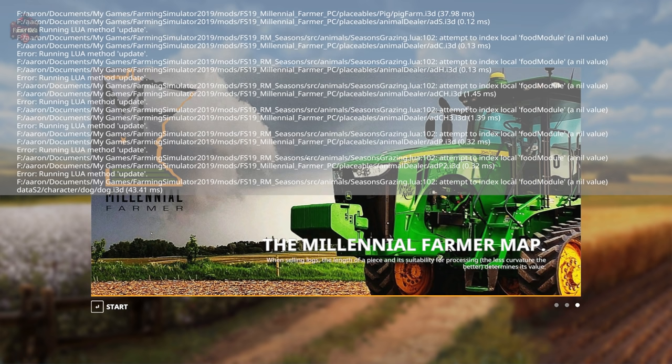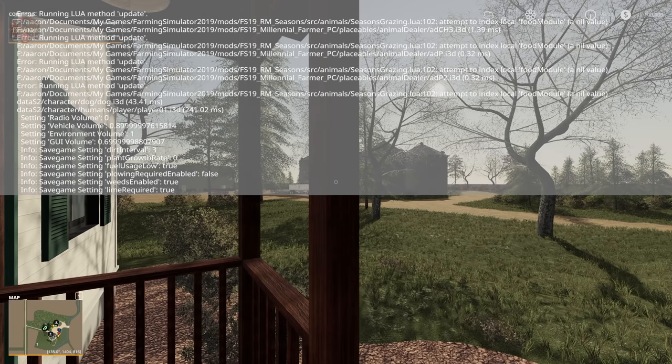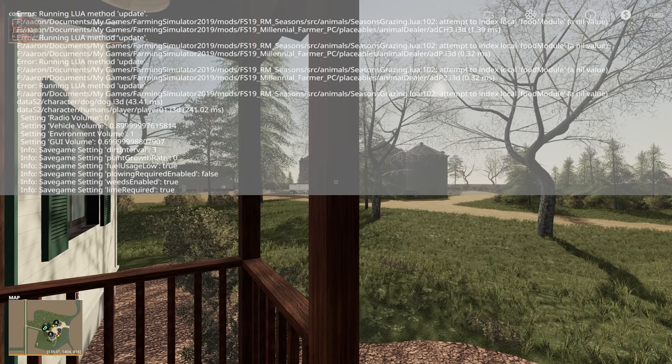I don't expect Giants to QA maps with Seasons, but I do check that when I load up these maps for these map videos, and this is exactly what I saw. So be forewarned - you may or may not have the grazing function on the sheep pen and the cow pen. I'm going to exit the game and get back to where we normally start these videos, and continue on without Seasons. I did want to show you that I'm not using some hacked-up version of Seasons - this is straight off the mod hub current version, and I'm getting those Lua errors.